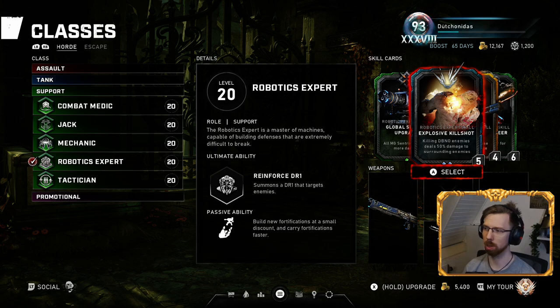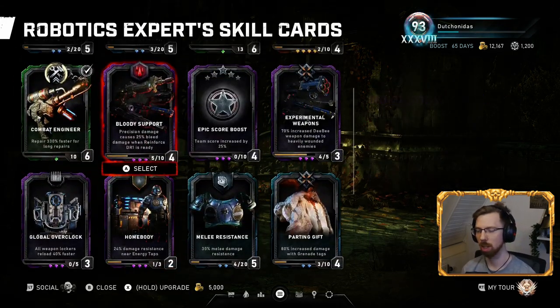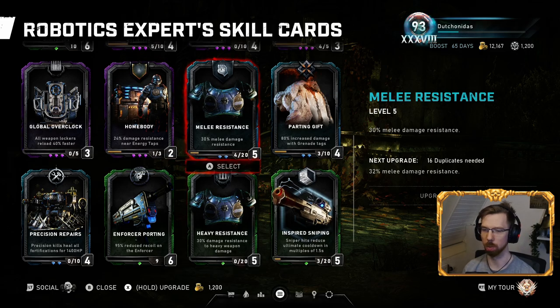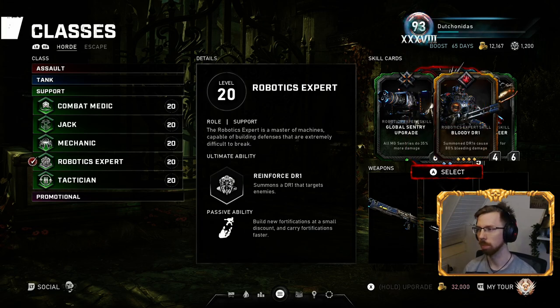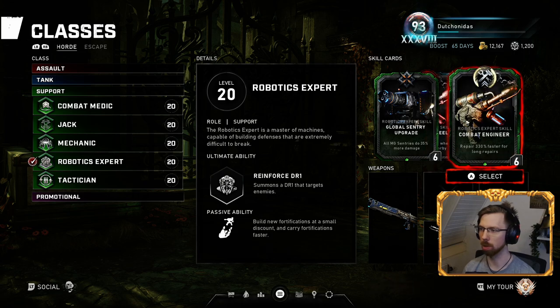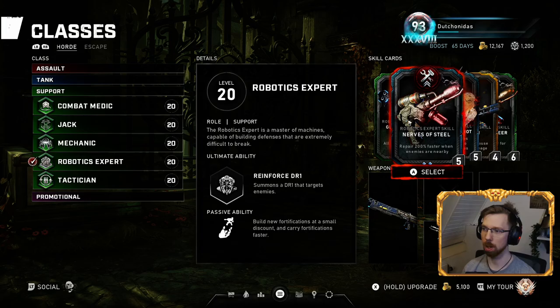Combat Engineer is nice if you're repairing for a long time, but the speed increase takes more like five seconds before you really notice it, whereas Nerves of Steel is instant. Explosive Kill Shot — killing downed-but-not-out enemies deals 50% damage to surrounding enemies — is a filler card for when you don't have Home Body or resistance cards, and even turrets take advantage of it. Bloody DR1 is there in case I have to use the ultimate for massive bleed damage.